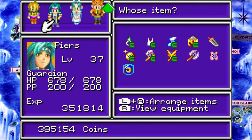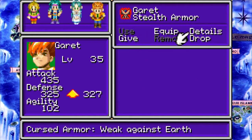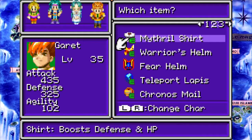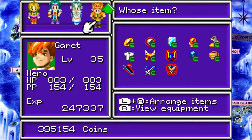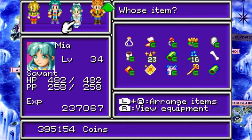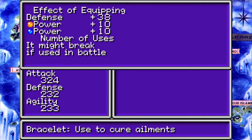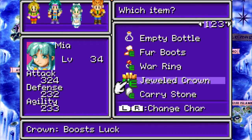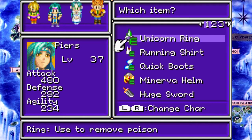I actually kind of want to throw all my cursed stuff on Felix right now, but the problem is we're about to fight the Earth Guardian, and this is weak against Earth. Well, honestly, my equipment is actually not going to be that important for what's coming up. The only thing I want is if I have anything that gives me Earth resistance or Earth power that I can put on Felix — then it's important to have it. I don't think I have anything that fits that description.